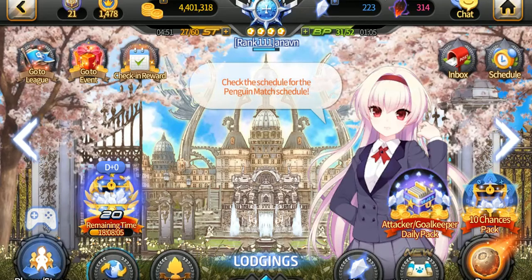The third resource is crystals. This is what we consider the premium currency — something you're usually not used to getting. In this game, to be honest, they're pretty generous. If you want to pay and support the devs, I'd advise only paying for a single pack: the monthly one that gives you 20 crystals every day for a month. It's extremely cheap — around seven dollars in the US and about eleven in Canada. I consider it a subscription to the game; the price-to-resource ratio is really great.